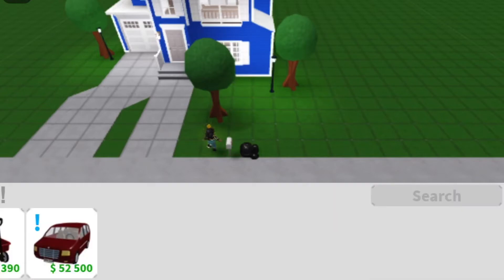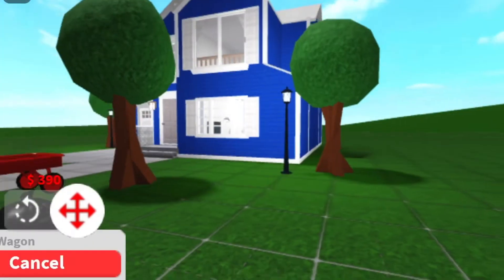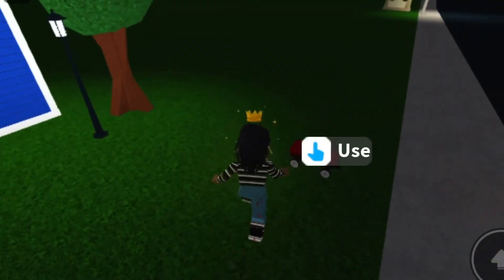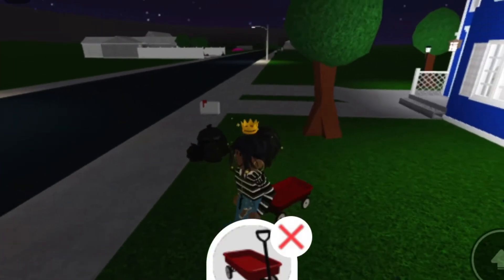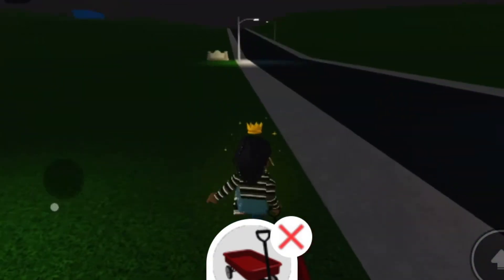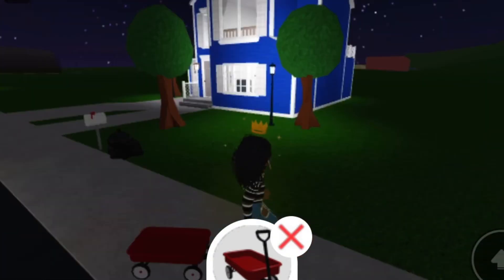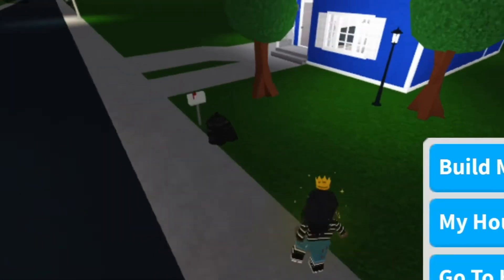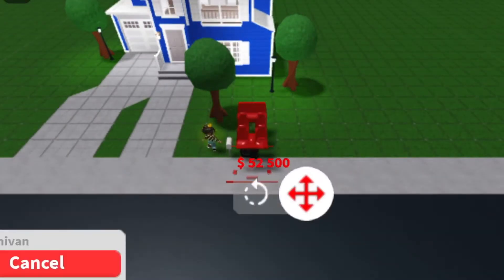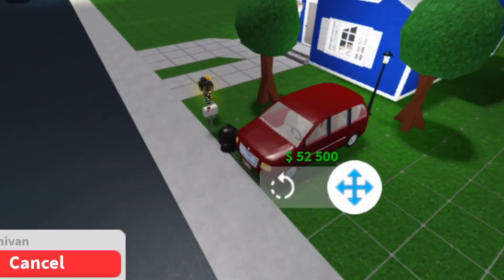You go into build mode and then go to New, and we have a classic wagon. I heard the baby update is supposed to come out, so we're gonna see about that. You can throw away the wagon — wow, amazing. It just looks like this. I'm not sure if you can sit in it, but it'll probably respawn.